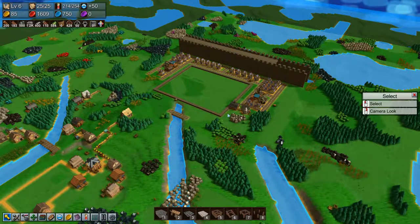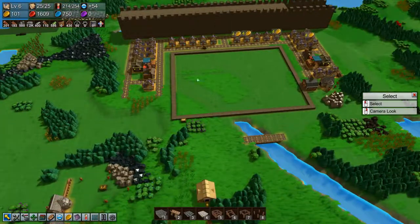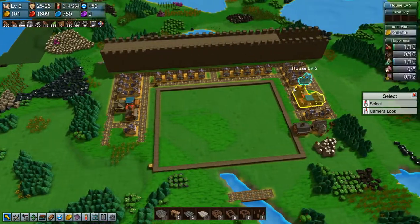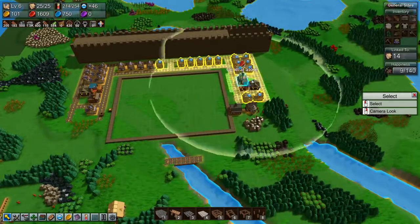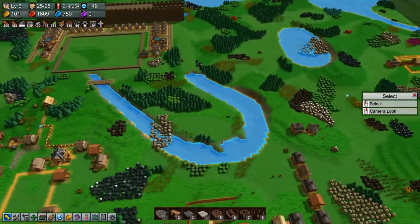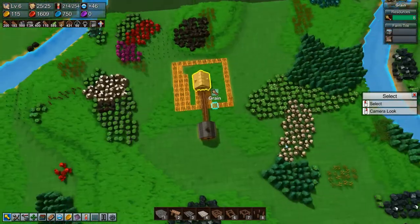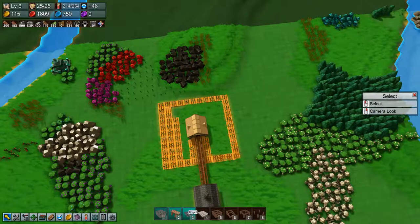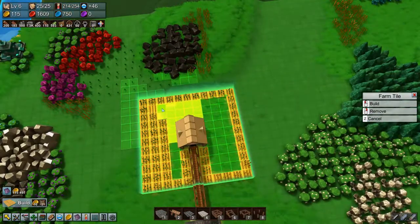Welcome back to Factory Town folks. In the last episode we started moving our town over here under the wall and laying out a bit of a keep, and also started ever so slowly to build up a farming area over here. We're going to continue with that today and get everything going.